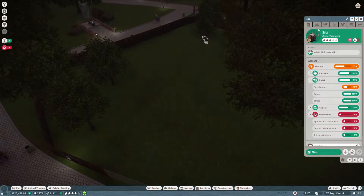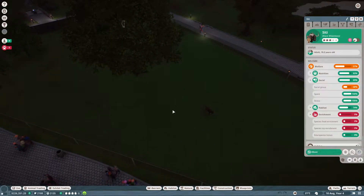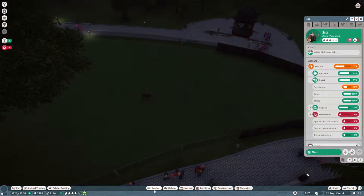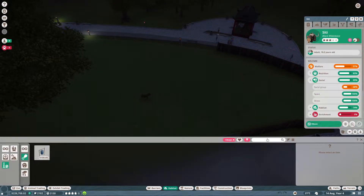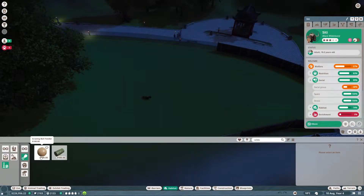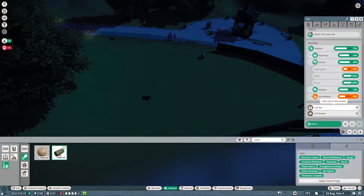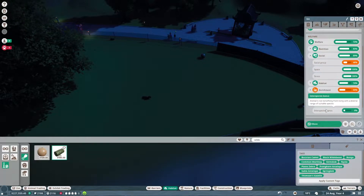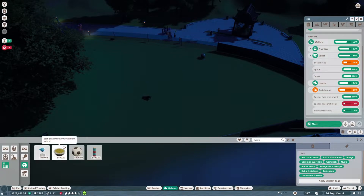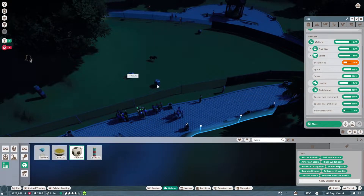The social group isn't too happy. It needs a hard shelter as well, and some enrichment. Let's do the enrichment first because that's nice and easy — that might be enough to push us straight over. Let's type in wildebeest. Pop one of those down, and a herb scent thing, one of these rubbing things, and a large ball for them as well.